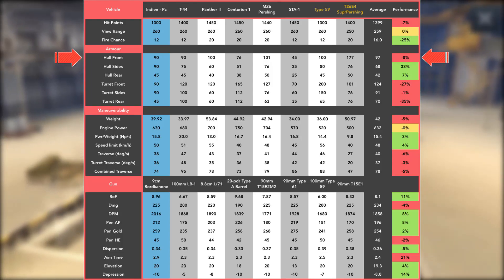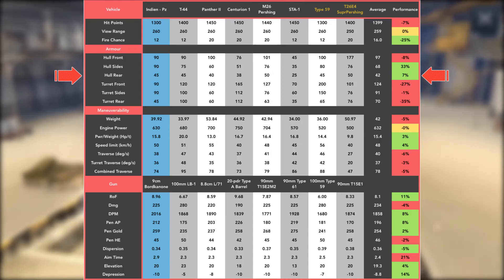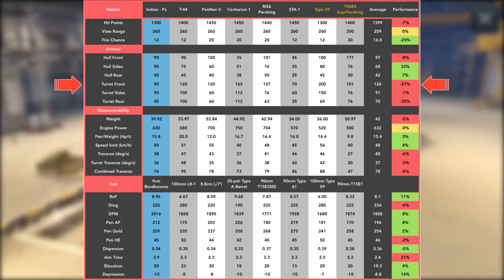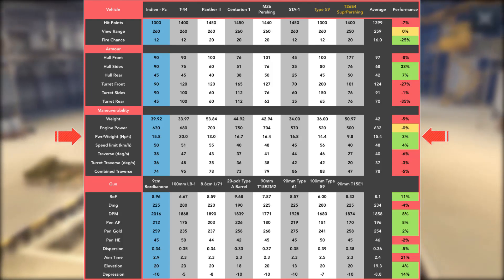The armour on the whole is okay. The front is not good, but the sides are excellent and we'll get into this a bit later. The rear is okay, but don't get shot there by anything. The turret is underwhelming armour-wise, but as we'll see it's a small target so it's not quite so bad. The weight is fairly low for the tier, under average, with the engine power being spot on average, meaning the power-to-weight is quite good.